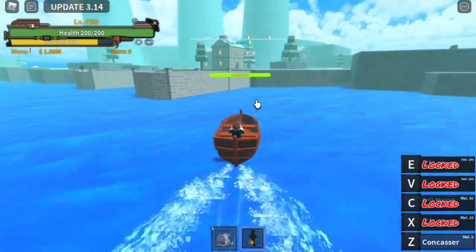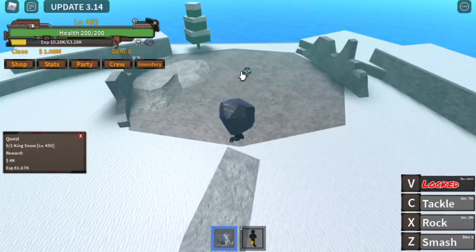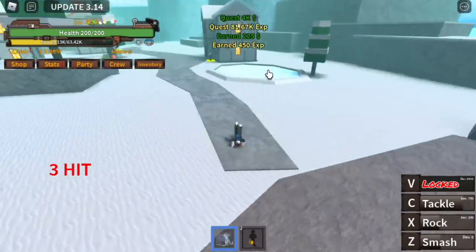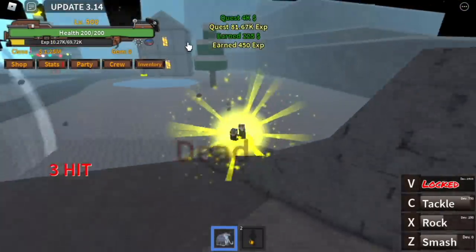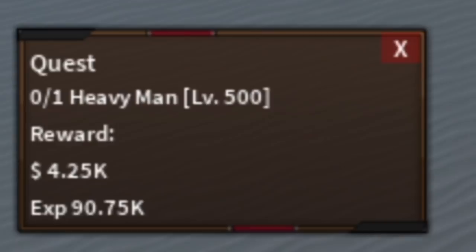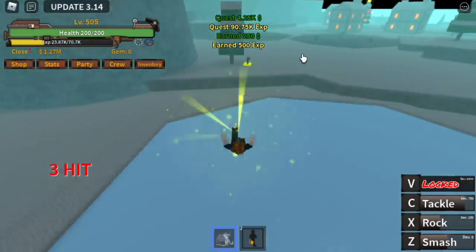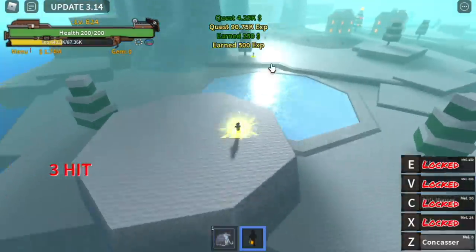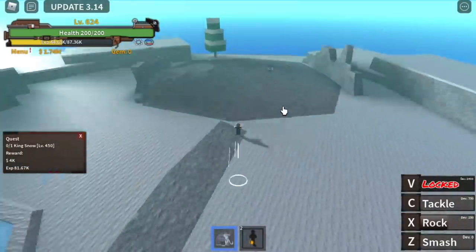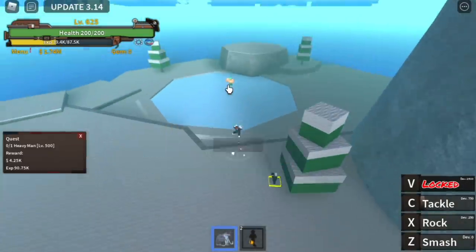We skip the Black Leg and the other quests — the next island is Snow Island. Start with King Snow: use Throw, Smash, and Tackle. The goal with King Snow is to reach level 500. Then start defeating the Heavy Man using Throw, Tackle, and Smash. Use your Black Leg Z skill and Sorrow to travel faster between King Snow and the Heavy Man, defeating them simultaneously to level up faster.